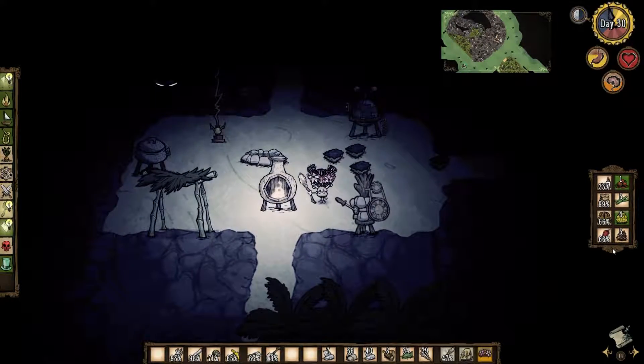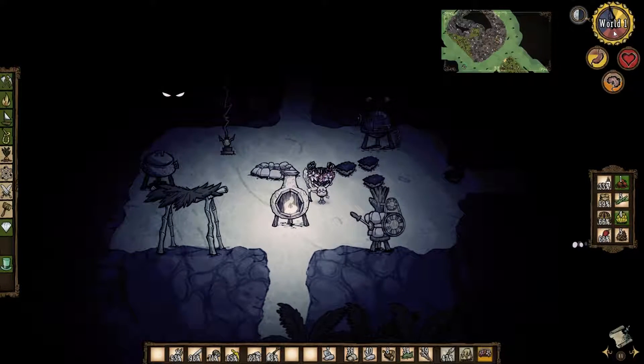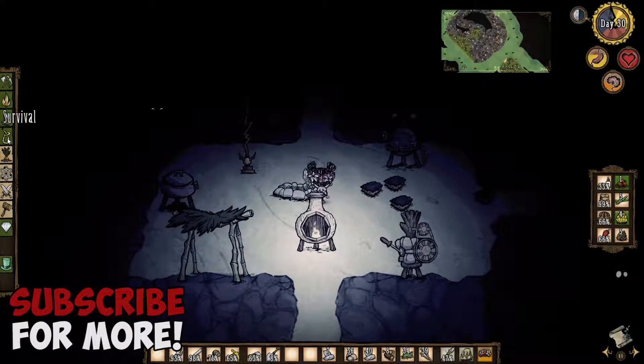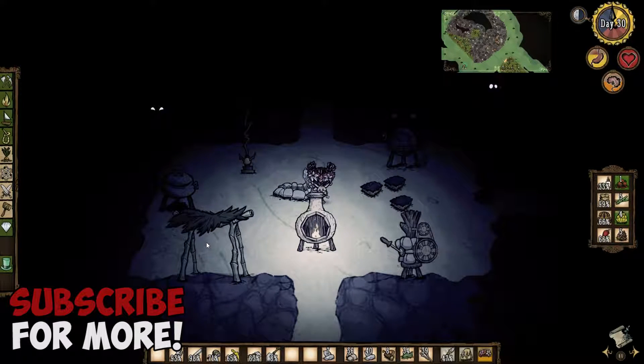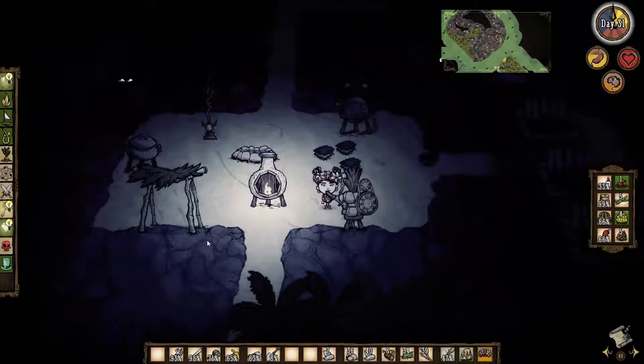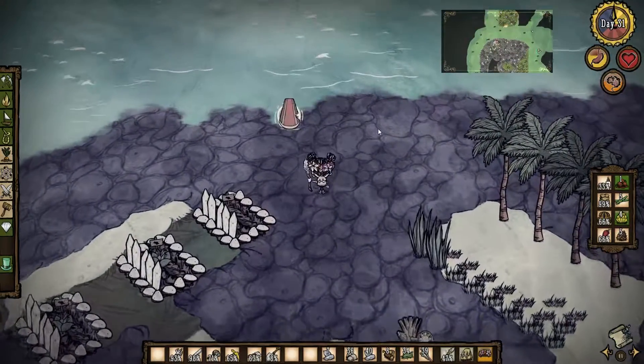It's probably going to rain. I've got an umbrella, which is good. I don't think I have any hound's teeth, so I can't really make a sewing kit. But hey, if I find like treasure chests or something, it could be good — just to see if I can pick up a sewing kit.